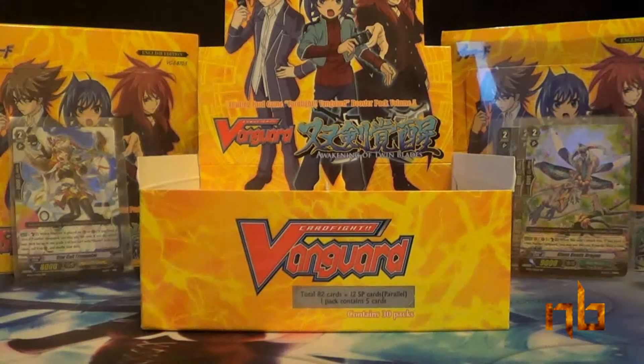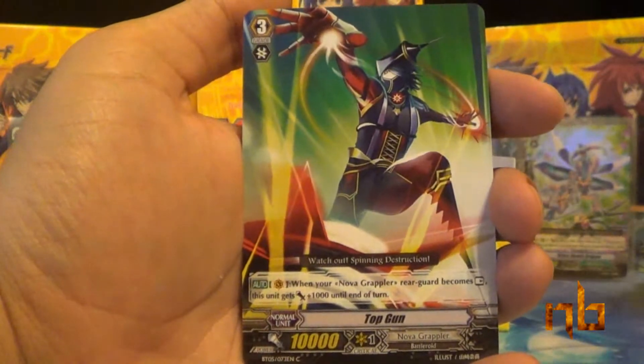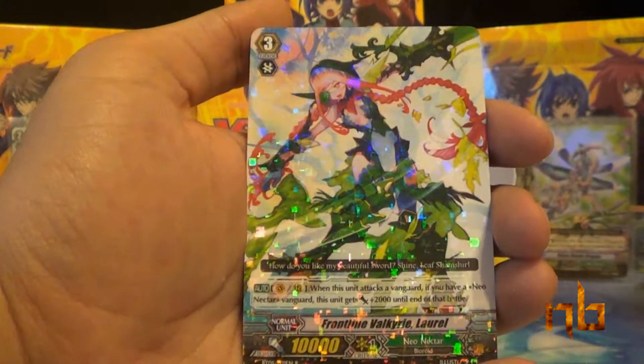Getting a little dull here. Hopefully we'll run into an SP soon, maybe hopefully. Spiritual Tree Sage Irminsul, Top Gun, Hysteric Shirley, Sweet Honey, and Frontline Valkyrie Laurel.